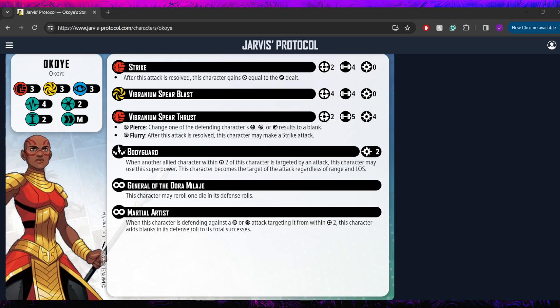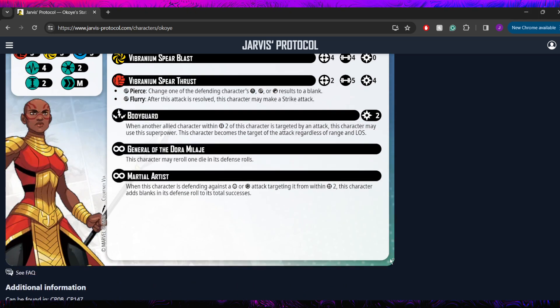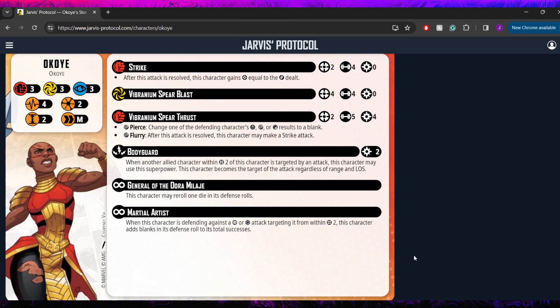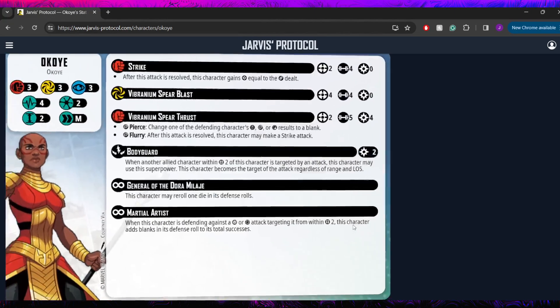She is a two threat, coming with 3-3-3 defensively, which for a two threat is pretty solid — standard kind of. She's got four stamina, rolling in at size two and a medium move. On the flip side, none of these stats change at all, so we won't have to worry about that too much.